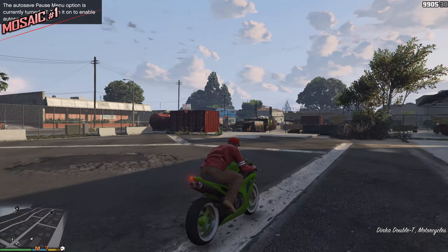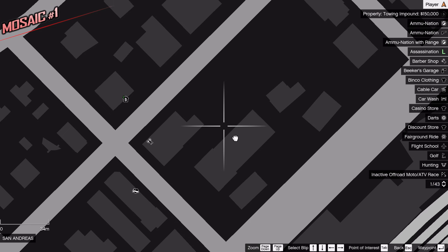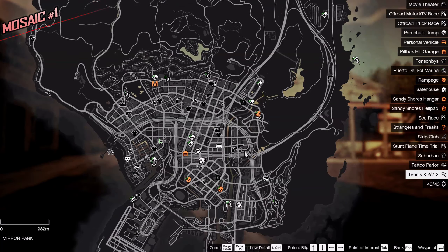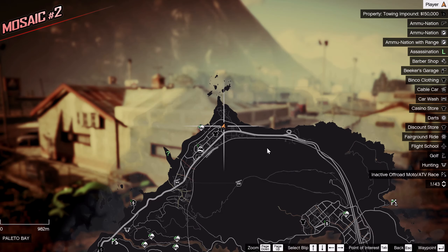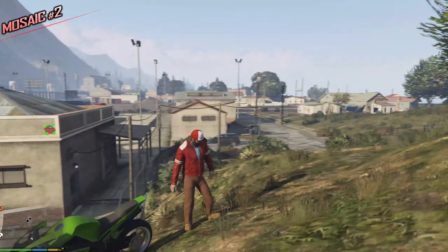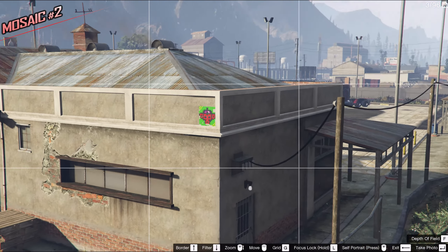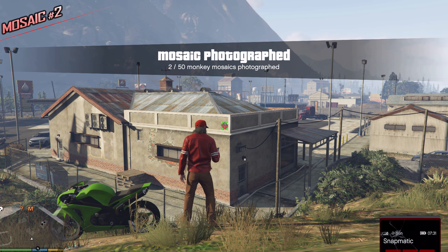They're scattered all around the map. Starting at the top and moving to the bottom. Mosaic number 2 — still in Palito Bay, right next to Pen Spray. We have a huge billboard here which is nice and orange so you can see it very easily. This is the Pops Pills building. Take out your camera, zoom in as much as you can, and the Monkey Mosaic has been collected.